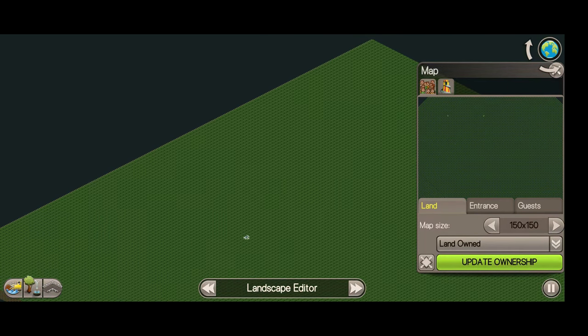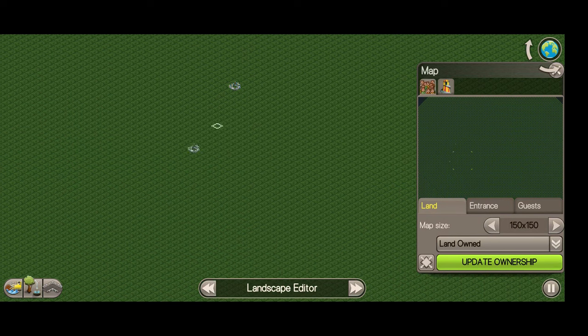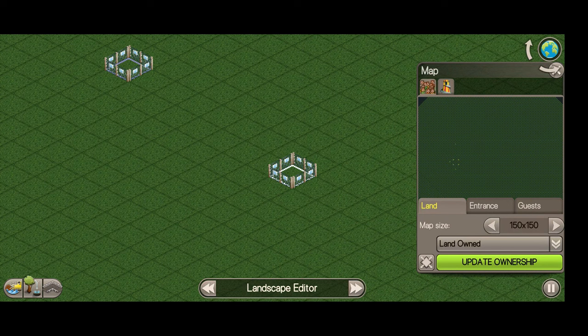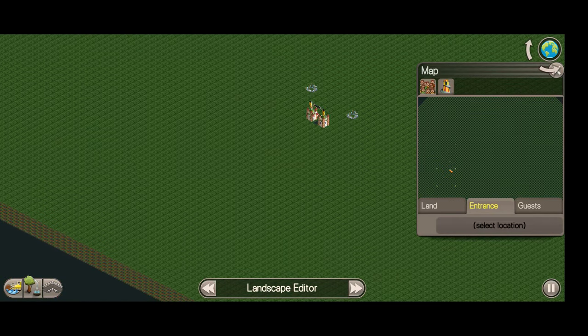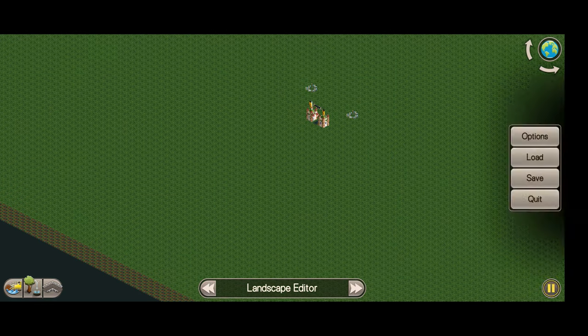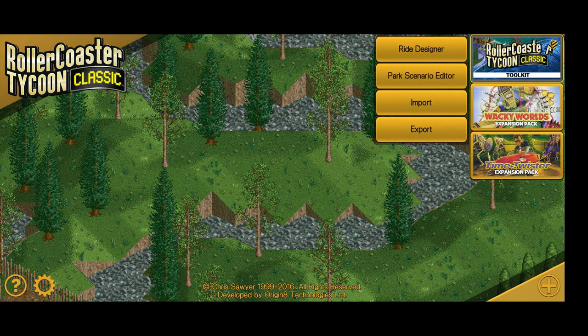You have to pick certain bits of land and update ownership. Then you have to build your park entrance — place the entrance — and you can basically set up your own theme park scenario. You can create your own park and share it with other people, your friends, or whoever. So it's essentially a full scenario creator.